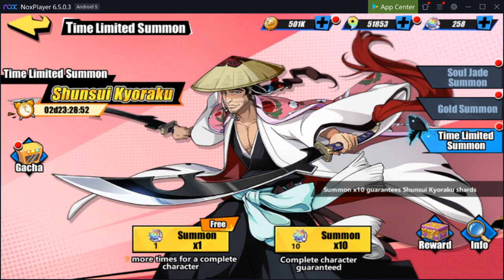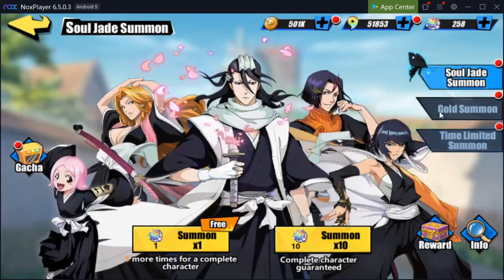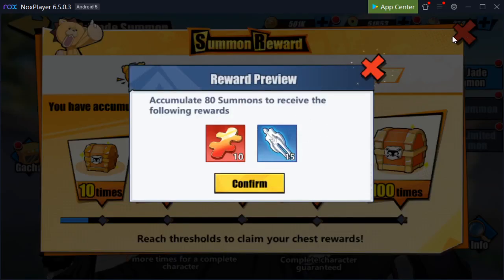I will be doing 100 pulls in total to see how many shards we can get for him. Because after all you only need 30 shards instead of 150 after the update to get him. I also just realized you actually get 10 shards in total from doing 100 summons, which honestly sucks because I would rather have the 30 omni shards from here, but it is whatever I guess.